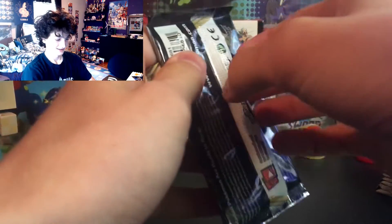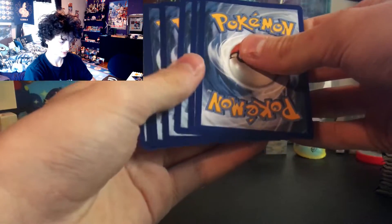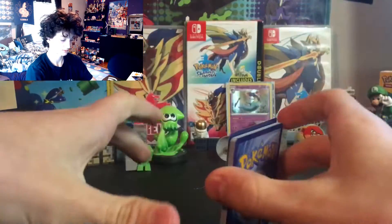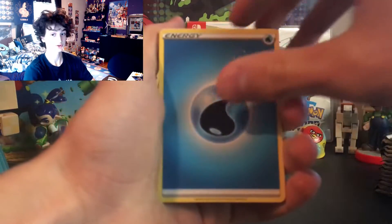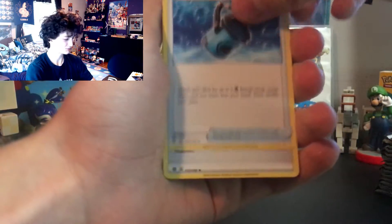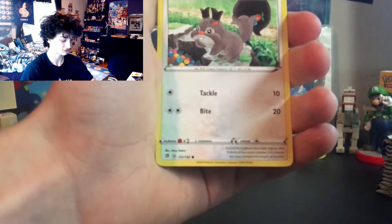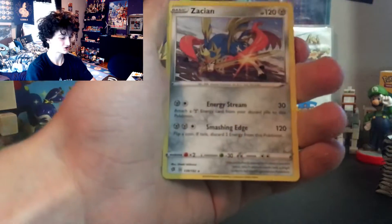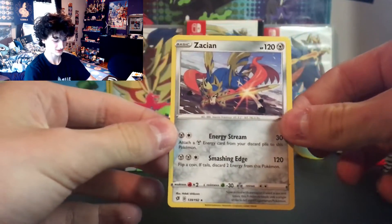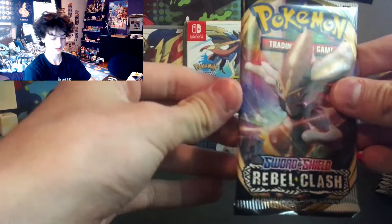Next up — Inteleon pack. The Sword and Shield energies are just so clean. Capacious Bucket, Horror Energy, Vulpix, a phantom background there, Galarian Farfetch'd, Scovillain, Galarian Mr. Mime, Shuckle, and Zacian regular rare — that's so cool. Getting some awesome regular rares and holos today — back to Cinderace.